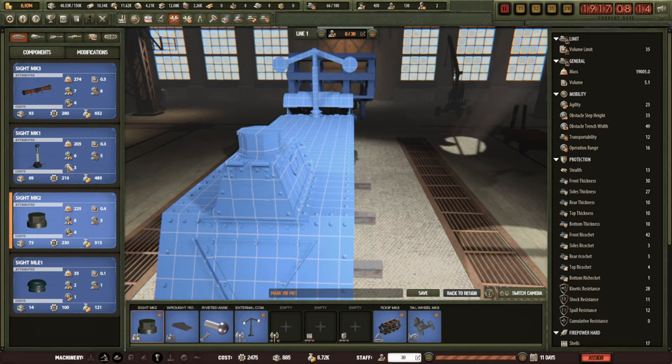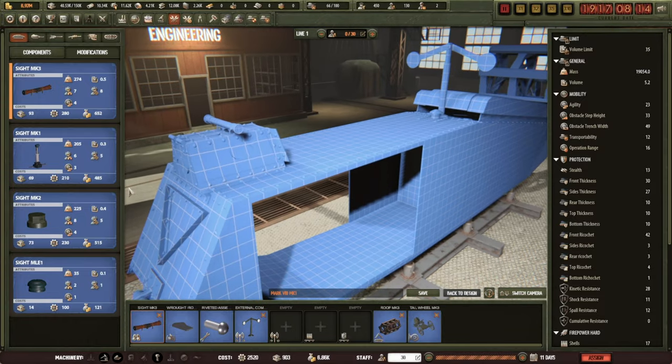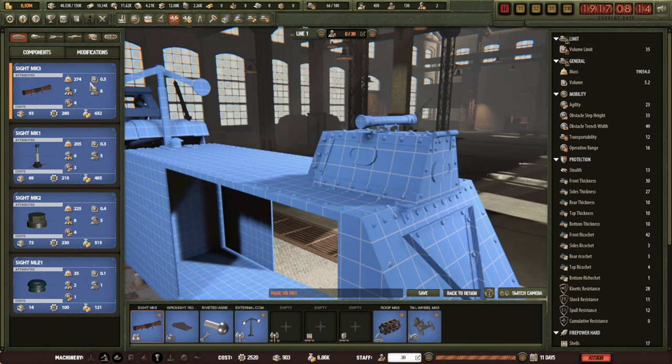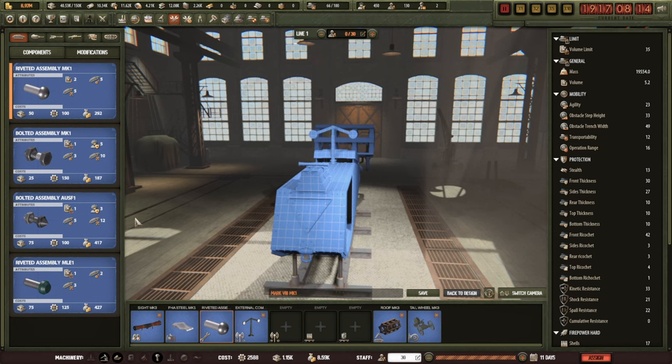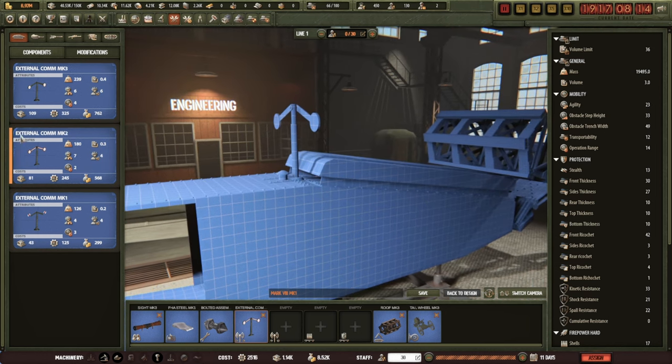First things first - the sight is one of them. I presume that swivels about. That is supposedly the best one, the new one. The crew aiming is significantly improved - it's a sight, it's what it's for. Make it out of the good stuff. We'll go for the German bolts. Communication - we've got flappy paddle one, two, or three. Three looks exactly the same as two, might be different colours, but we'll go for three.